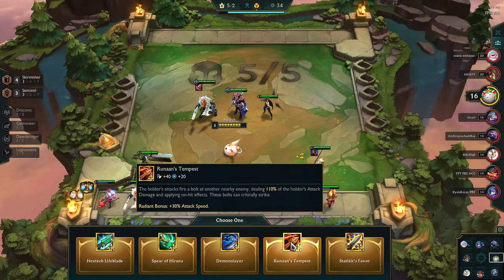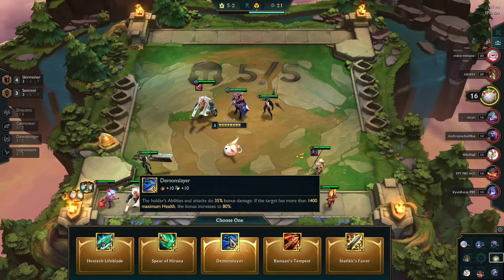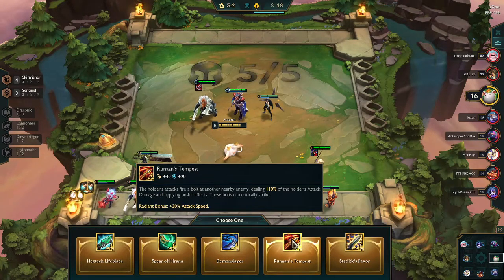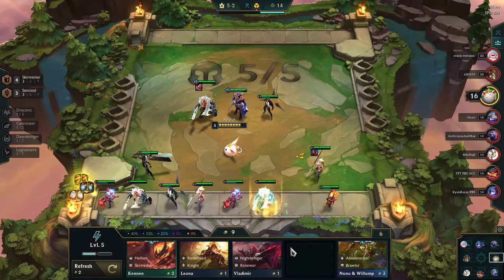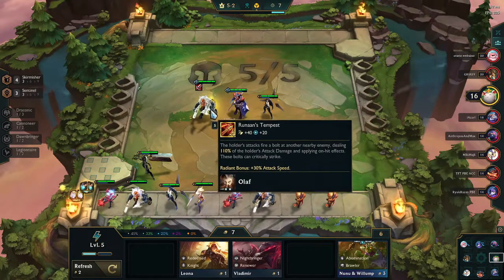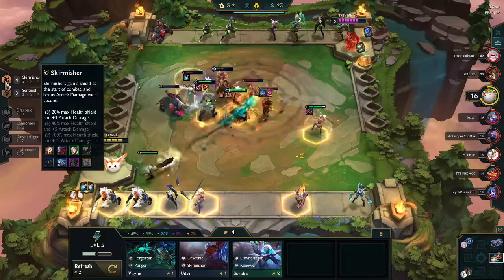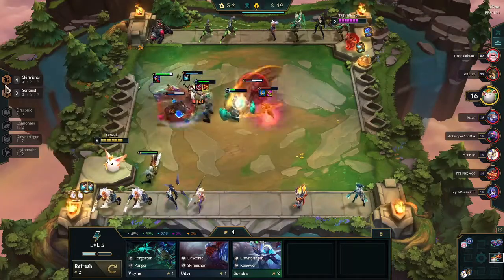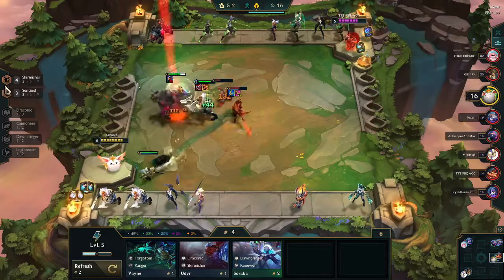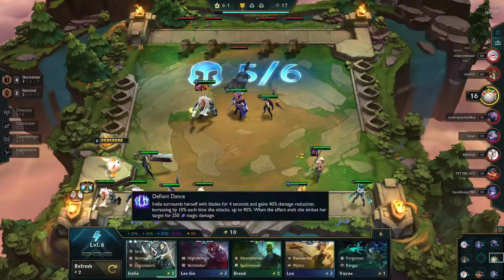This is where it gets interesting — you get a divine item. Since I'm doing Skirmisher, the Runaan's Tempest seemed like the obvious choice. I'm looking at the other options just to show what they do, but I know I'm going Runaan's Tempest since that's the Skirmisher one — these are all super powerful attack items. Now I know in any Skirmisher build I'm ultimately going to want to move items over to Jax. I consider putting this on Udyr for a moment, but ultimately go back to Olaf, because I already have Olafs on the bench. If I get a Jax, I can take an Olaf off the bench and replace him, whereas with Udyr I don't have a spare and it wouldn't be a good substitution.